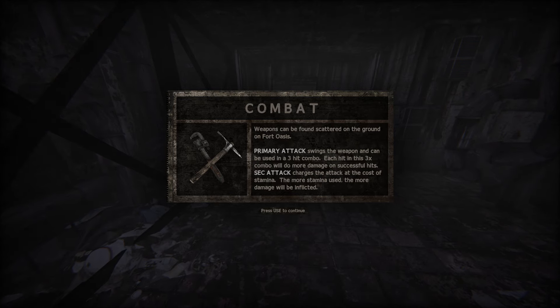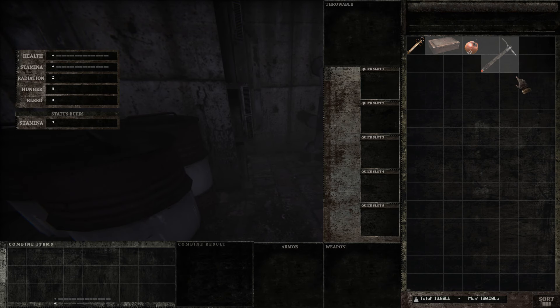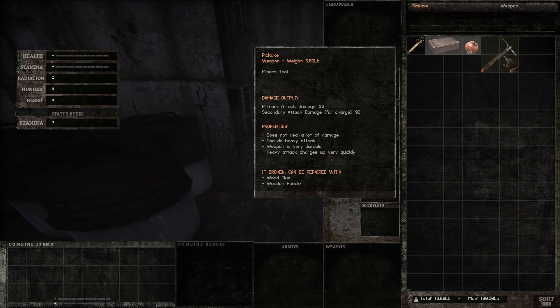Combat. Weapons can be found scattered on the ground on Fort Oasis. It sounds like there's actually quite a few weapons, but I'm guessing with the inventory we won't be able to carry all of them. Primary attack swings the weapon and can be used in a three-hit combo. Each hit in the combo does more damage on successive hits. Secondary attack charges at the cost of stamina. So we've got a pickaxe — a little one-handed pickaxe. It's got damage stats and everything, does not deal a lot of damage but can do a heavy attack. Very durable. It will break, but we can repair it with materials.